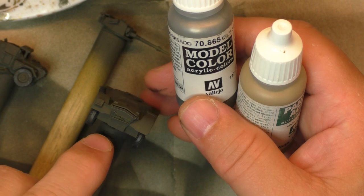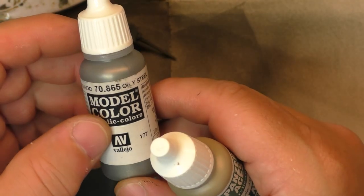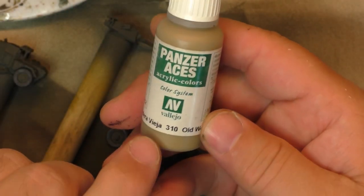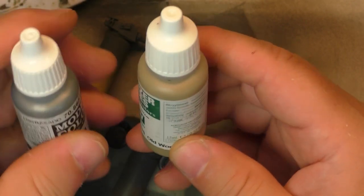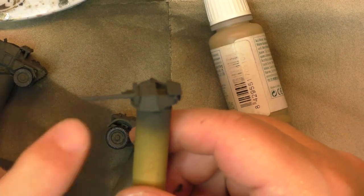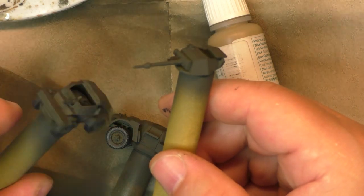To paint the shovel, pick, and jerry can on the Daimler, I'm going to use oily steel 70865 for the metal parts and old wood from Vallejo 310. I'm also going to use the same color for the two-cm gun and the Bren gun.